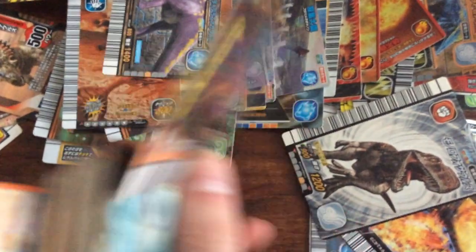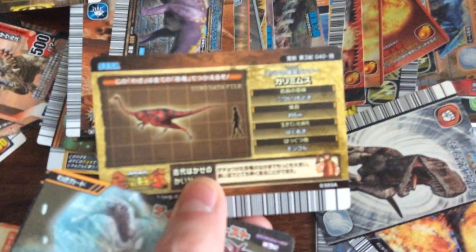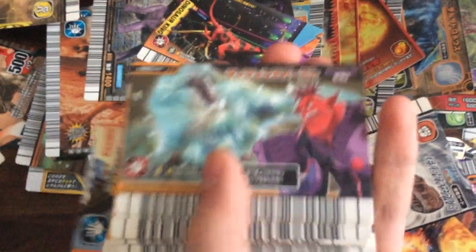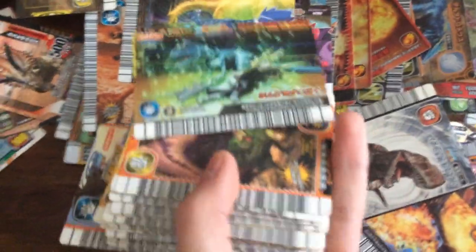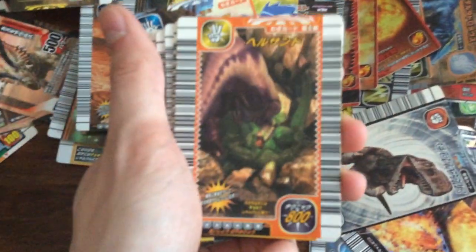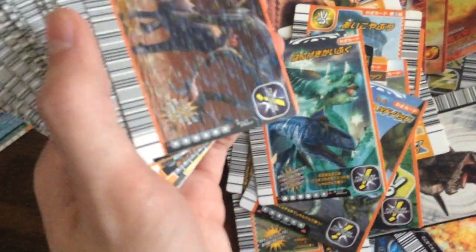I don't know what this one is but I think that's a Gallimimus. Sorry if the camera's shaking a bit — hungry. Defence Boost. Recovery. I do actually have a Deathgrind now if I can find it. Oh yeah, I have a couple of these moves as well — alpha moves.